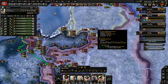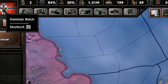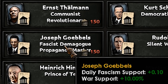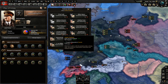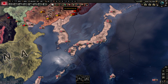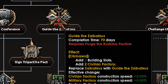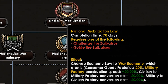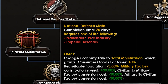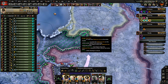Germany starts with 30% war support. Joseph Goebbels under political advisors gives another 10%, and the Rhineland focus gives 12%, putting Germany at enough war support for war economy in just one focus. As Japan you already start at 100% war support, and in just three focuses you are on war economy — then two more focuses give you total mobilization through the focus tree alone, without spending any political power.